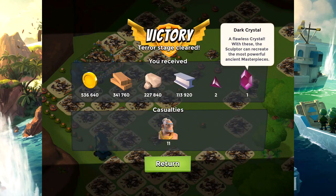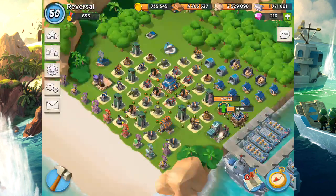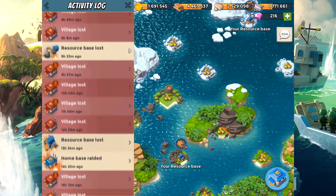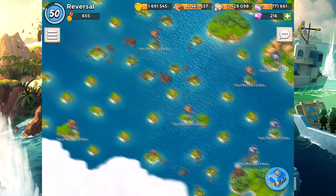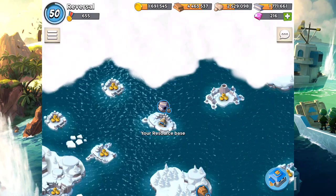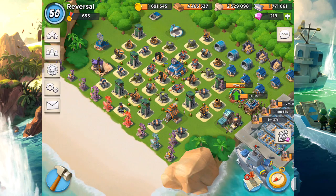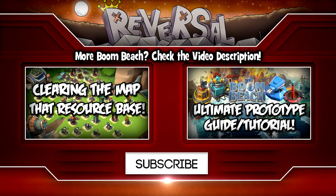We're leaving on a positive note. One crystal is essentially one power powder, so I think I did well in that regard. I'm going to be clearing out the map like I usually do and meeting you guys back next episode for Lieutenant Hammerman — I already took him down with Noah's Ark, make sure you stay tuned for that. If you enjoyed this episode, make sure to BOOM give it a thumbs up. This has been Reversal for Boom Beach — signing off, see you guys in the next one.